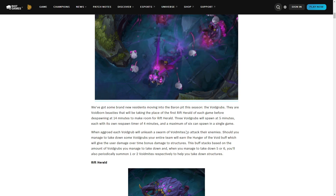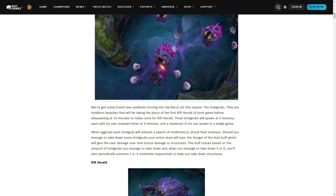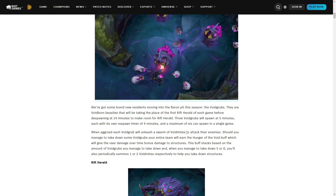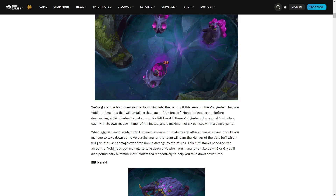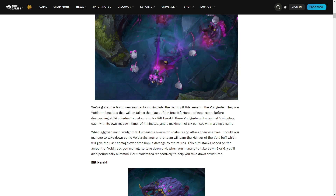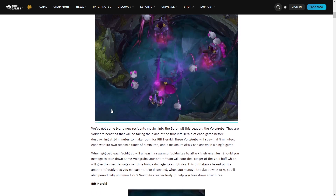They could have gone a couple different ways — they could have also added some RNG into this. It would have been cool if instead of getting damage to turrets you could get a different type that gives you, say, one percent true damage, or more damage to minions and monsters by a small amount. We've had balance problems before with old dragons where getting a buff that helps you clear your jungle faster also gave more gold and XP. That's just an idea; let's move forward.